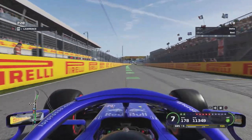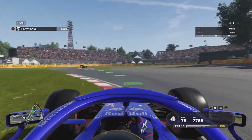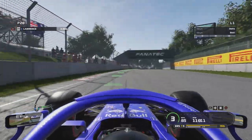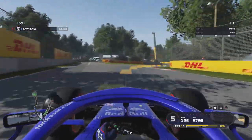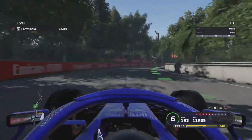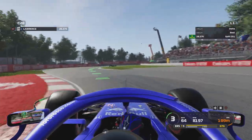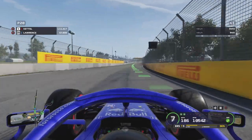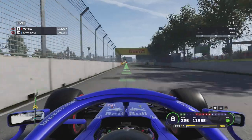We go through our first lap of qualifying. Canada is a track I really like, both in real life and in the game — one of my favorites to drive. I like tracks that have a lot of top speed, and Canada is at top speed a lot of the time, which makes for really good racing and good qualifying laps. This first lap isn't the greatest, but it's just a banker lap — I always go out, set a banker time, just so I can set time realistically.